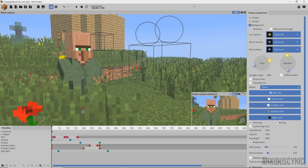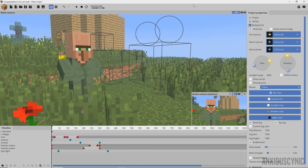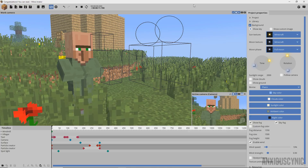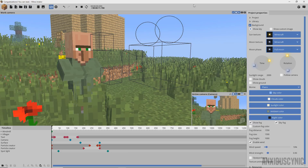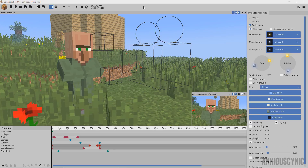Hey guys, long time no see, it's me Anxious Cynic back with another Minimator tutorial. I had this idea to try and mimic the Avengers character disintegration effect, so I decided to make a tutorial for it. For those of you who can figure this out on your own, here's a look at the project that I made for the opening skit.